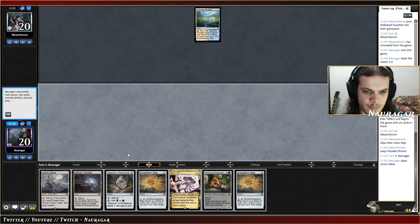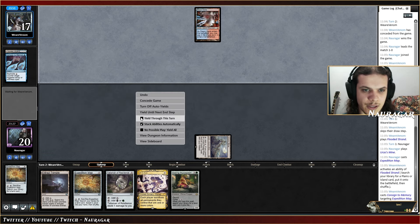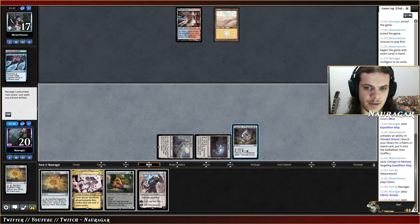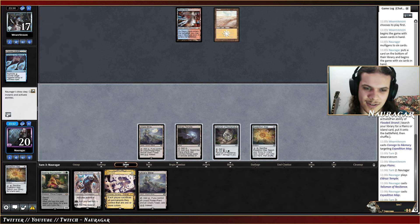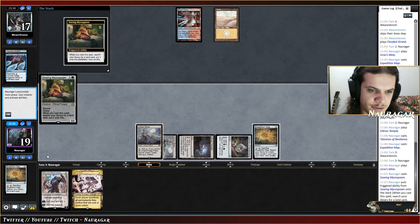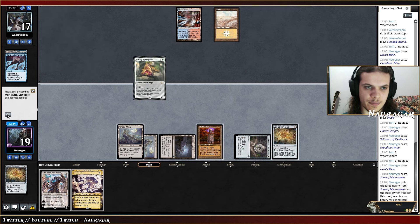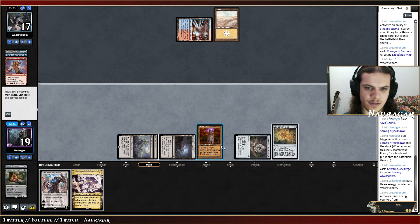Turn one: Consigned to Memory from them. We go Urza's Temple into Talisman into Expedition Map. They missed the land drop, that's not good for them. Should I go for Micaspawn? I could also just crack the map. We're going to play our little dude that gets us a land, and we're getting a Tower. Then we crack Expedition Map, get Urza's Mine, and that's game.